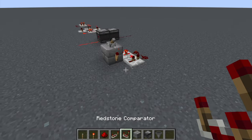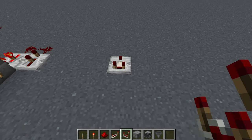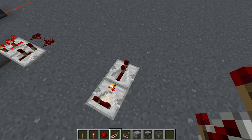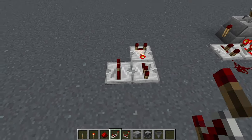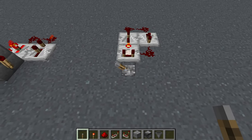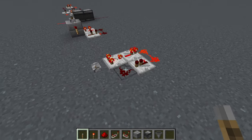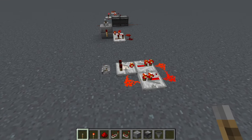Another clock uses a comparator. Put a comparator down set to subtract mode, a repeater coming out, come to the other side with a repeater going the same direction, then redstone around. This is a good one because you can put a lever on it and turn it on and off. The only thing to remember is it must be in subtract mode, so right-click it once to get it into that mode.